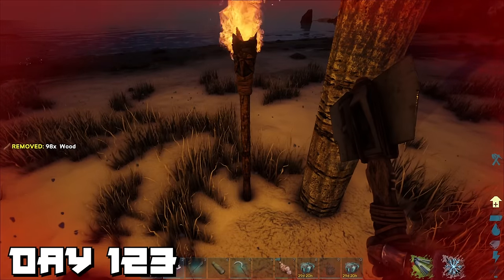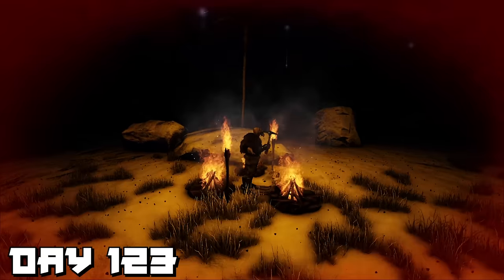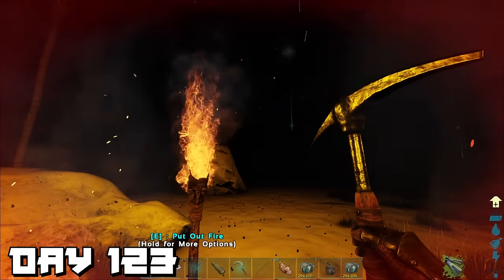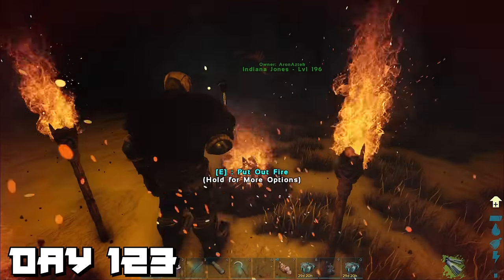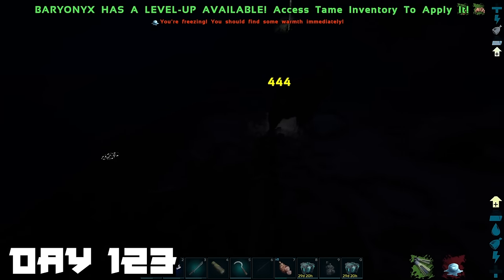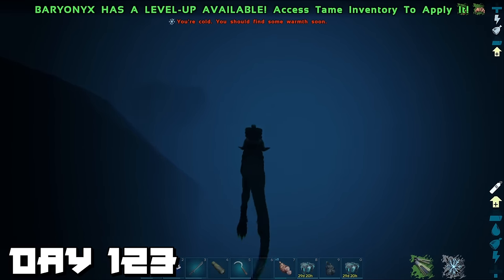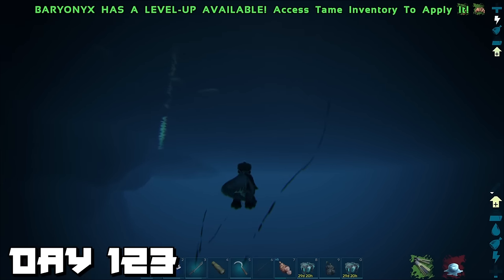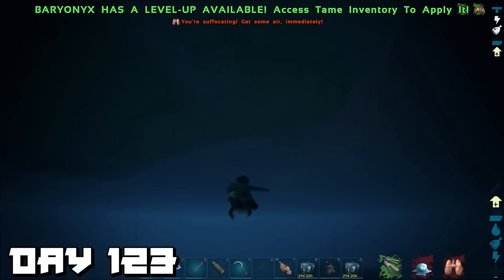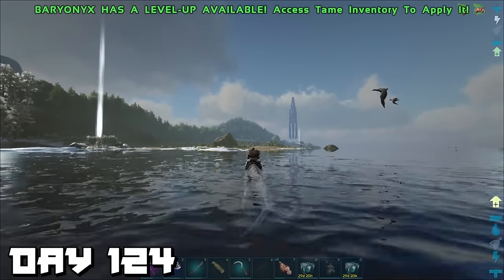It got dark and creepy with dinosaurs in the distance. Something attacked and I had to escape. Eventually I figured out it was warmer under the water — though we still kept losing health from the cold. And I may or may not have forgotten one very important thing about being underwater: I can't actually breathe. Day 124 — we returned from retrieving our body after another shameful death.